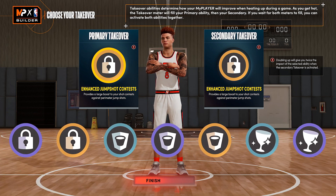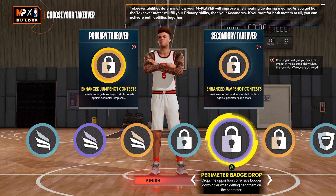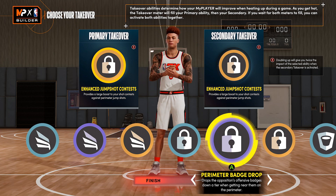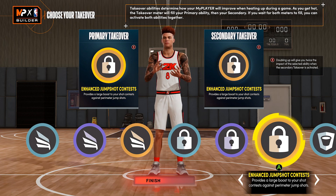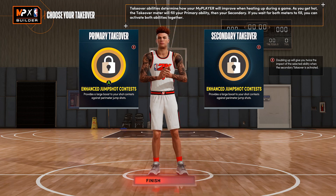I don't think slash is really worth running - it's more so just running double lock. You could run perimeter badge drop; if you're trying to affect the point guard even in hedge, you can step to him and affect his badges. Badges like blinders, dead eye, mismatch expert, stop and pop, hot zone hunter all get dropped as you're in his face - it definitely helps stop jump shot contests. I don't think you really want extreme clamps on a backside defender - that's more of an on-ball lockdown takeover.